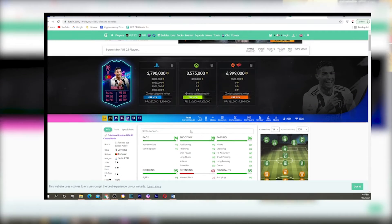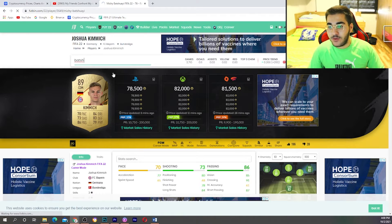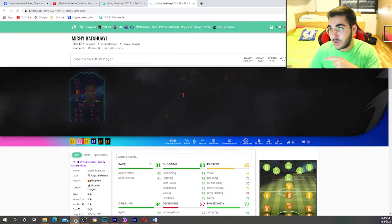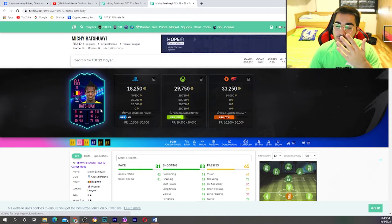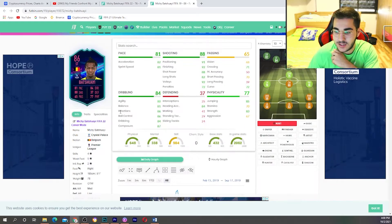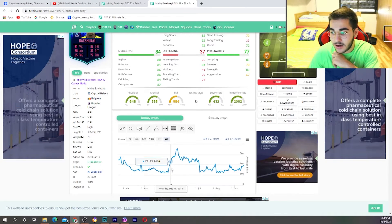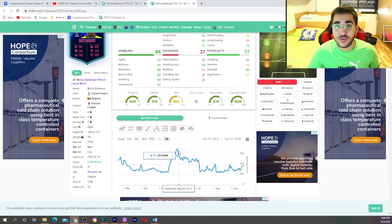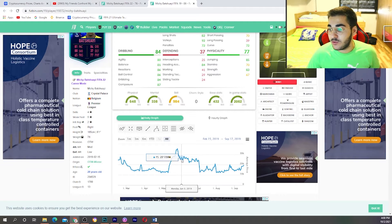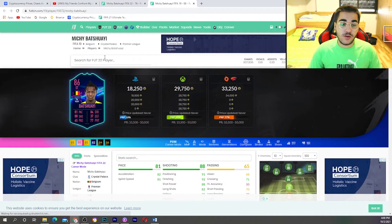What usually happens is whenever the card gets an upgrade, the price tanks. Let me show you a couple of examples on futbin. Take Batshuayi — I remember it so well. This was my first time trading Ones to Watch, and this was his Ones to Watch card. I remember buying that Batshuayi card for around 40-60k, telling myself he'll get an 84 or 86 rated upgrade and the card will go up in price. But he was like 13k when the hype hit, I bought around 35k thinking there's a day or two before he gets upgraded to 84 — and look what happened: he went down to 20-27k as soon as he got the upgrade.